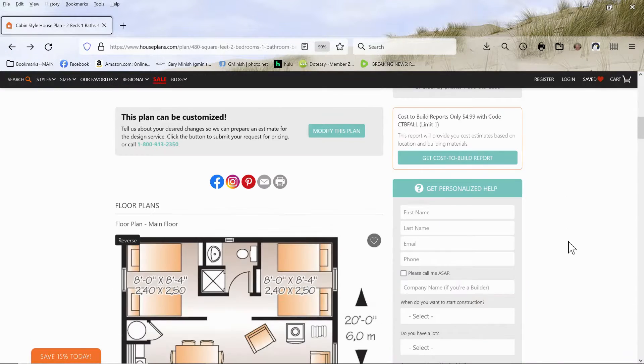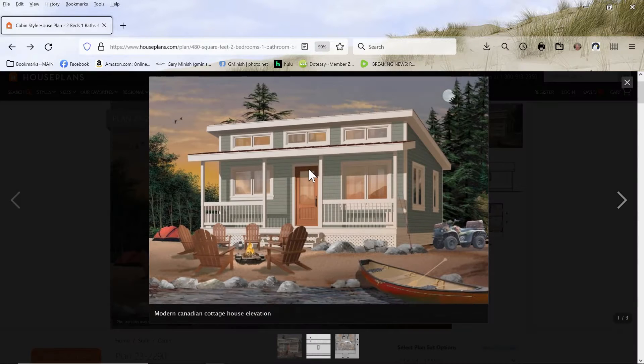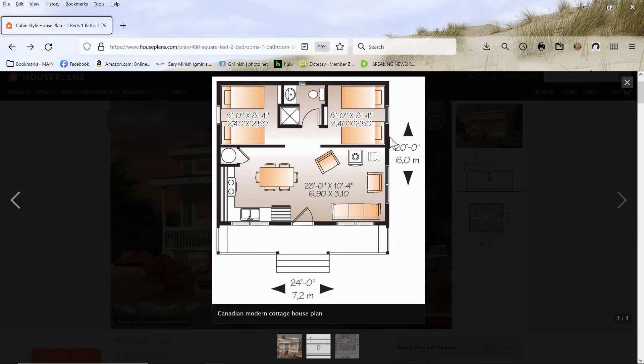It's a very simple plan. This is what it's supposed to look like on the outside. There is a back view here that shows that it's just very simple, and then here is the floor plan, which again is very simple. It has two bedrooms, a little kitchen area, a living room, and a single bathroom.